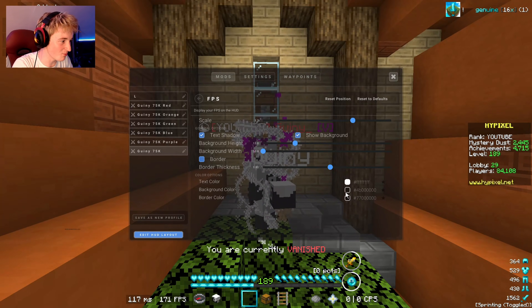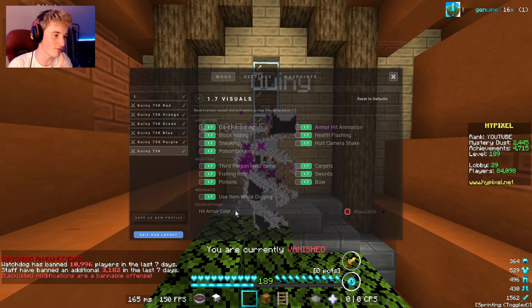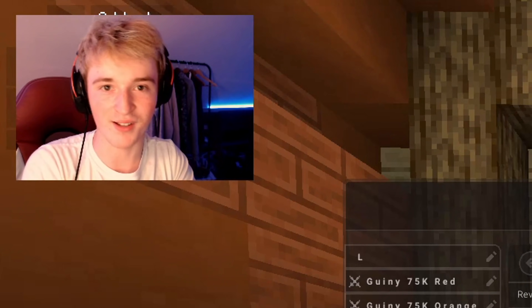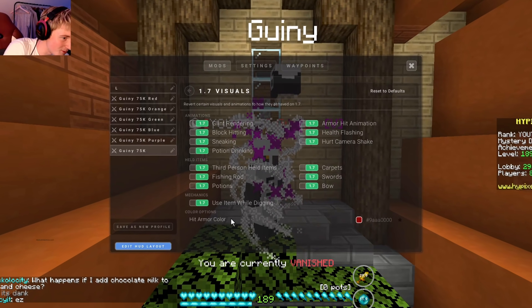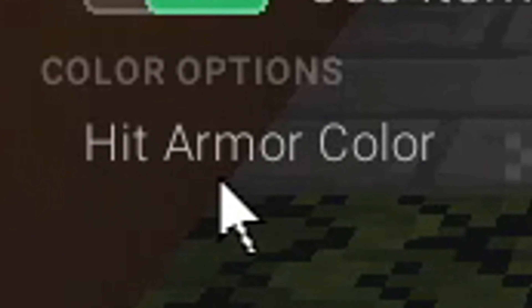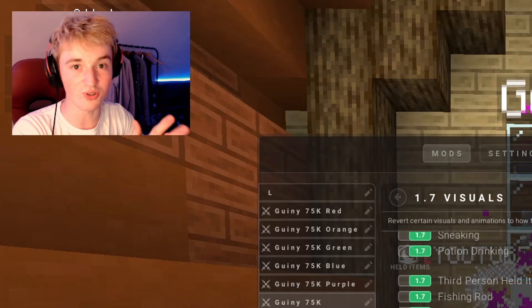Most of these have been kept the same. Moving on to 1.7 visuals. If you know anything about Minecraft PvP and just Minecraft in general, 1.7 animations are the best, especially when it comes to PvP. All of these are 1.7 and the only thing I've really changed is the hit color — I did make the hit color a little bit more vibrant and a little bit less distracting as well.